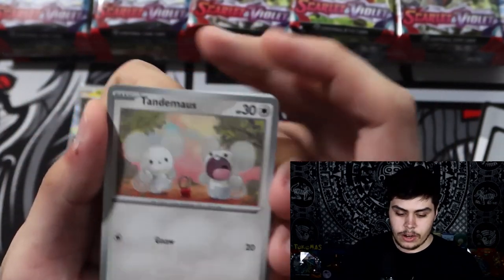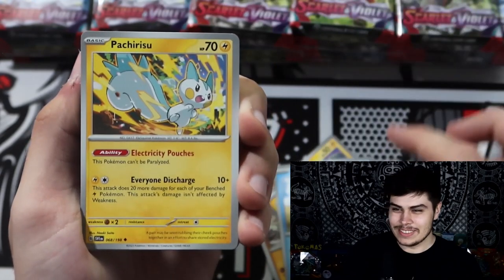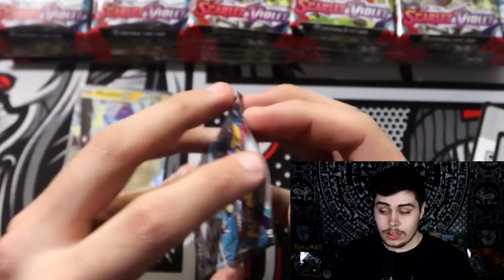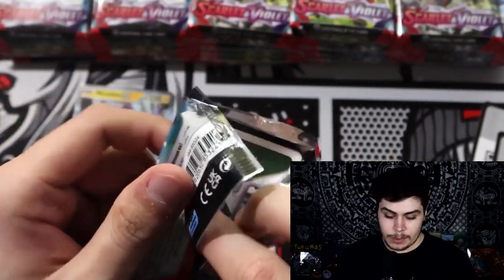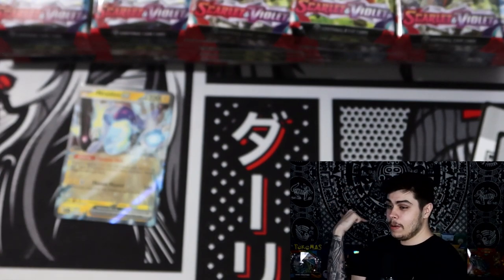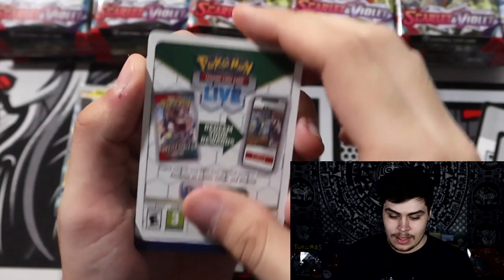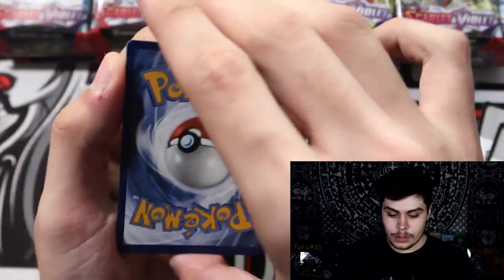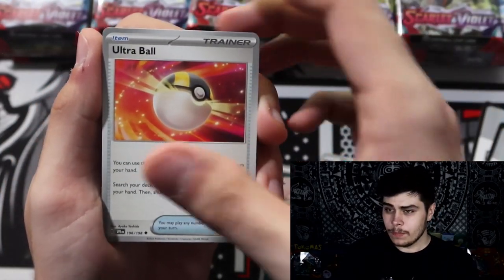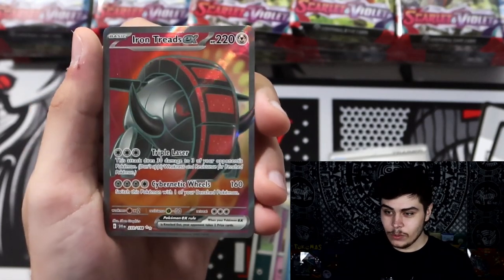Opening the next pack: Tandem Mouse, Slither Wing, Prime Ape, Tatsugiri, Pachirisu, Staravia, Picnic Basket, and an Arboliva. I forgot to mention — I have a new background, I'm not using a green screen anymore. You can actually see the collectibles I have behind me — a little sneak peek. You can see those Hidden Fates tin boxes, Charmander ones — that's what's coming to the channel soon, so if you're excited for me to open those, drop a subscription! Clauncher, Dolliv, Quaxly.